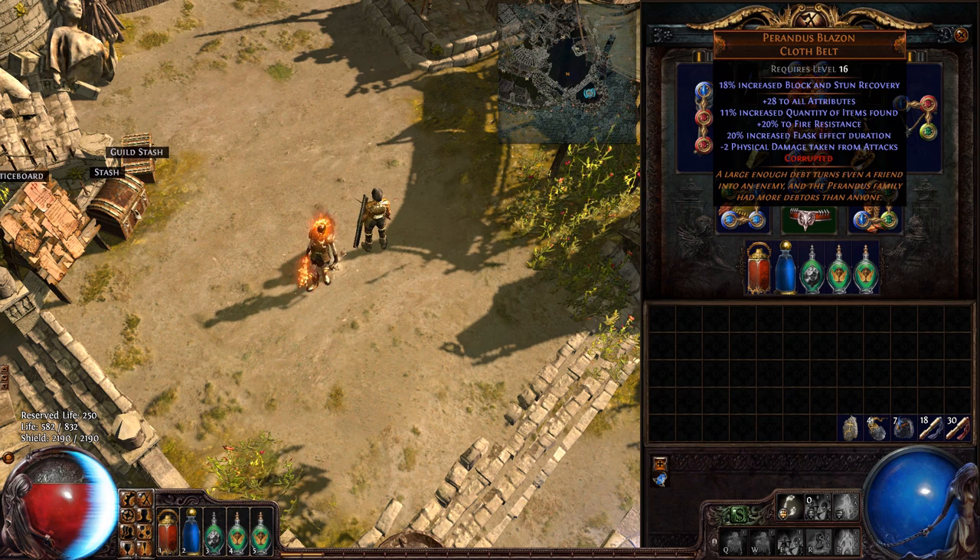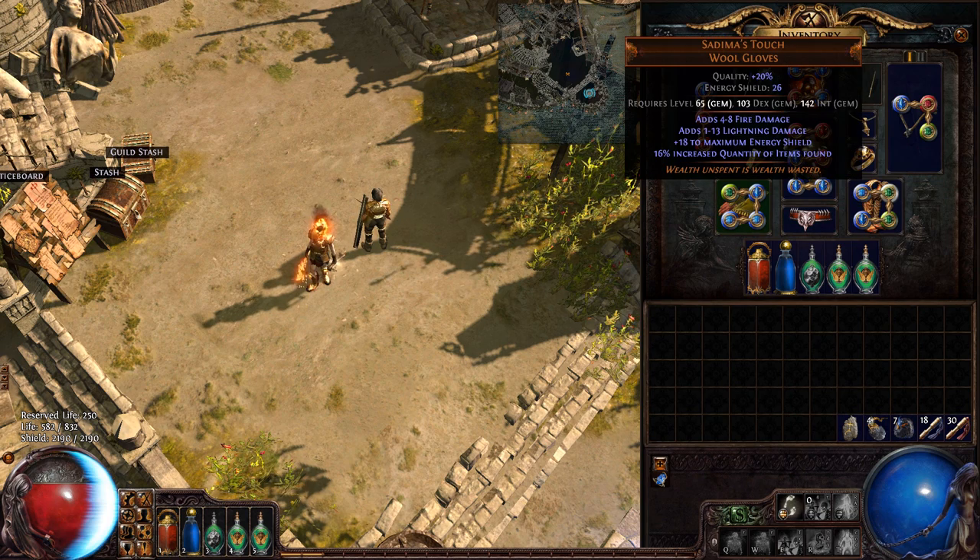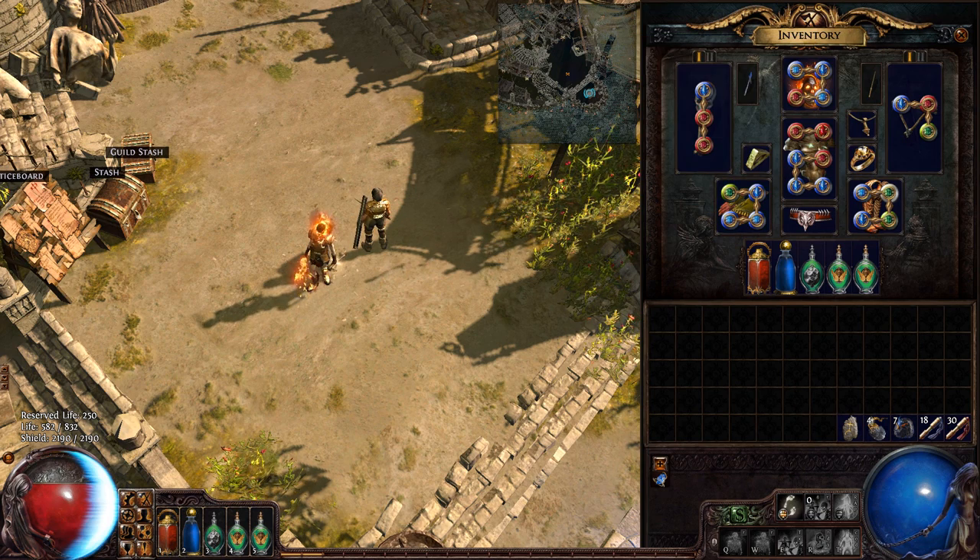I also have the Perandus Blazing Belt — this is one of the legacy ones, it doesn't give this high a quantity anymore — for the attributes and increased quantity of items. And then there's Sadima's Touch gloves, mostly for increased quantity of items found.